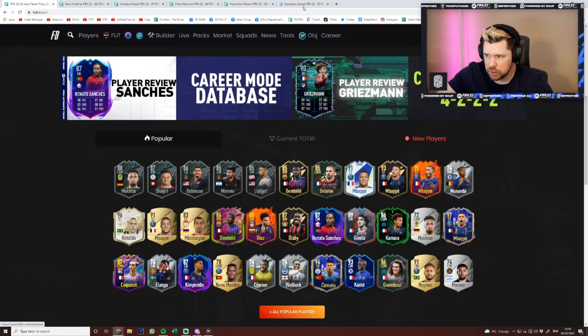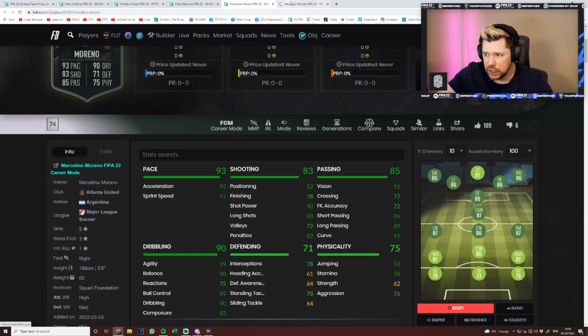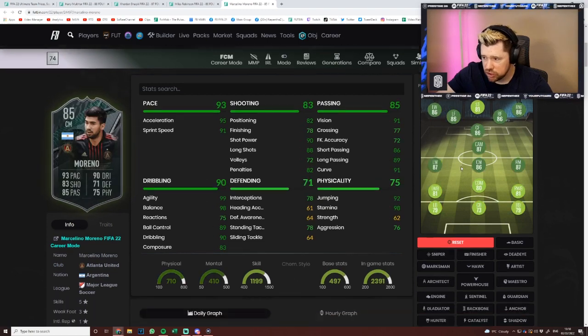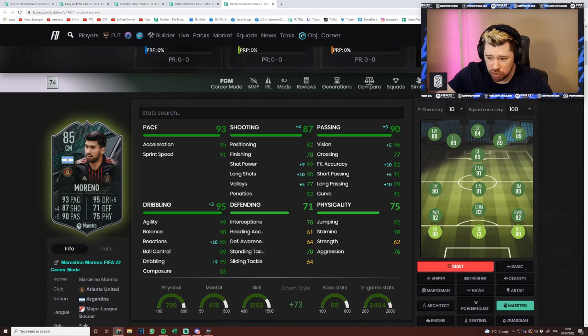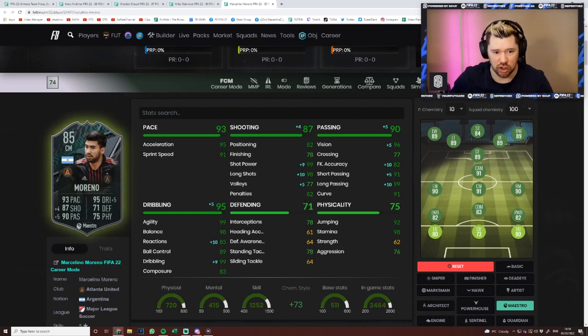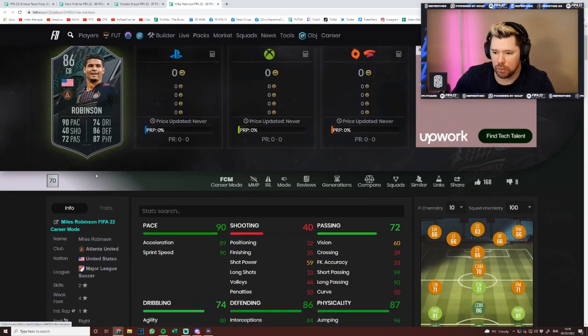Moreno was already five-star skill, three-star weak foot, and he's been given a big upgrade in shooting and passing. A Maestro on him has to be the one — gets him very good pace, five-star skill moves, great stamina, great dribbling, great passing, and great shooting from range. That's your primary finesse shot from the top of the box merchant kind of card. He's five foot six which helps with on-the-ball movement.